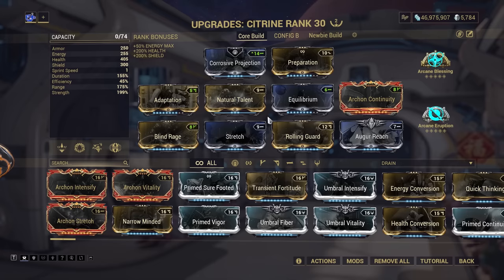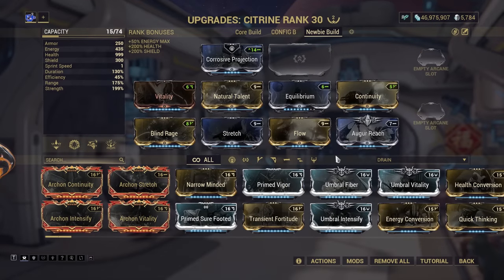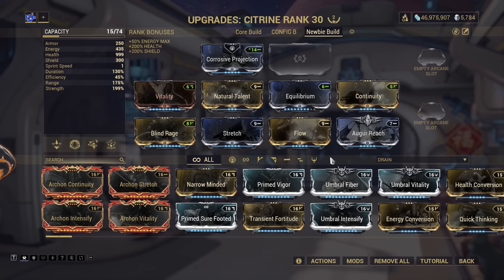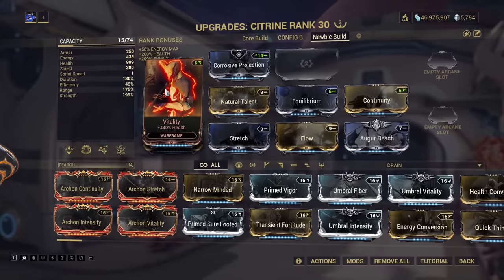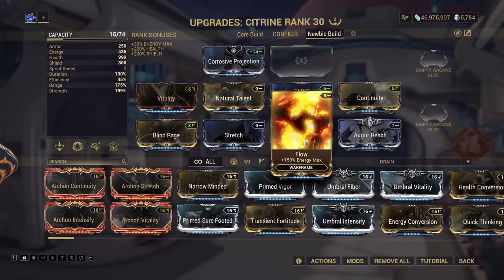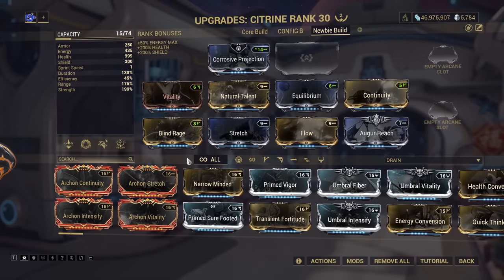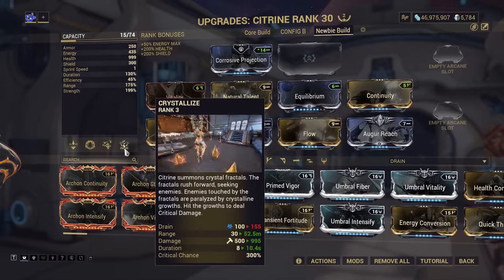For lower level play, where you've yet to unlock the Arbitrations and Veilbreaker upgrades, you can use this downscale build. The approach is much the same, just weaker as we're doing away with a lot of tank and passive control. We've got Vitality to ensure there's enough health buffer in all situations, and Flow for energy buffer too, while maintaining the strength. If you're a lower level player, you won't have access to Tharros Strike unless you've bought or been gifted Styanax, so instead you can use Nekros' Terrify for enemy armor reduction and crowd control, or stick with Crystalise for the crits and no Helmet requirement.